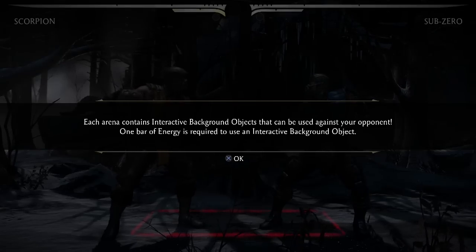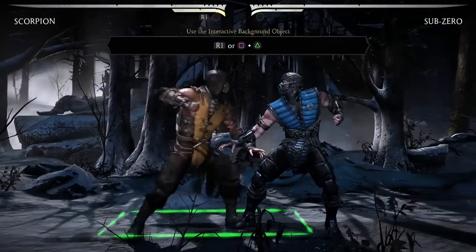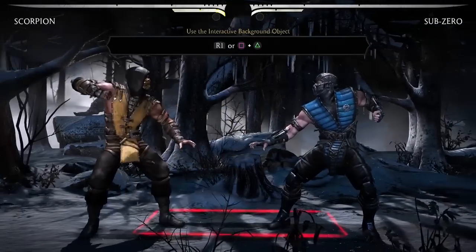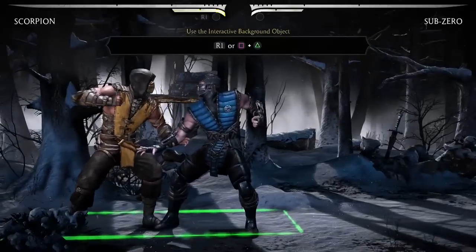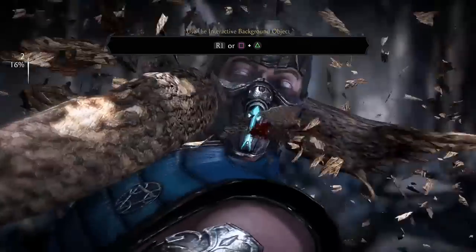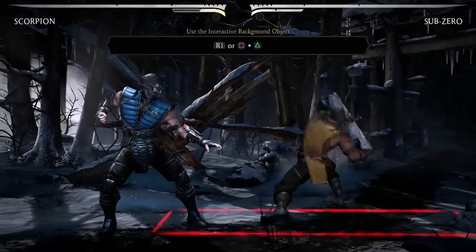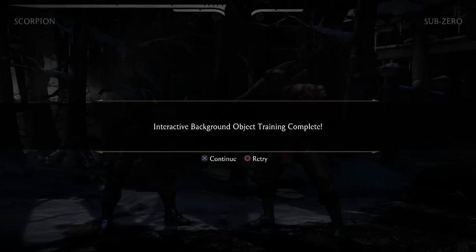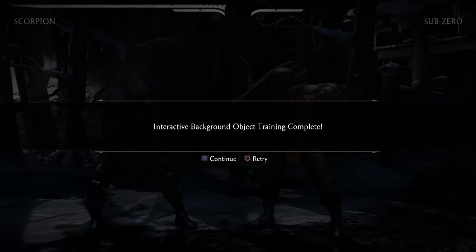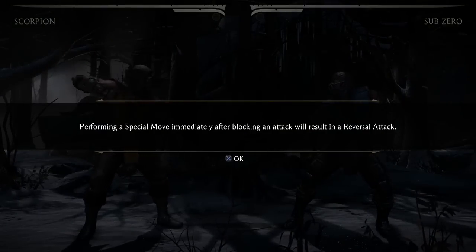This is where we get into the Injustice-inspired stuff, where Netherrealm thought 'hey, this worked in Injustice, let's make it part of MK' — now we have stage interactables. You can jump off walls, jump on tree branches, body Sub-Zero. They're actually quite useful. I haven't had any experience with unblockable ones — they might exist, but they're not as strong as in Injustice. Mind you, they do take some stamina when you use them.